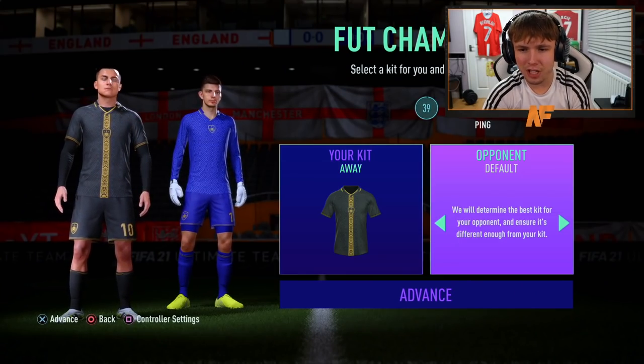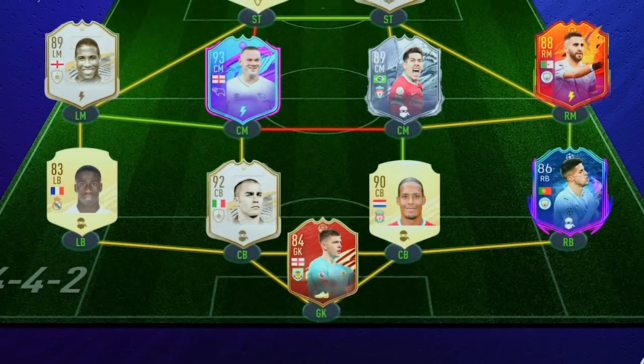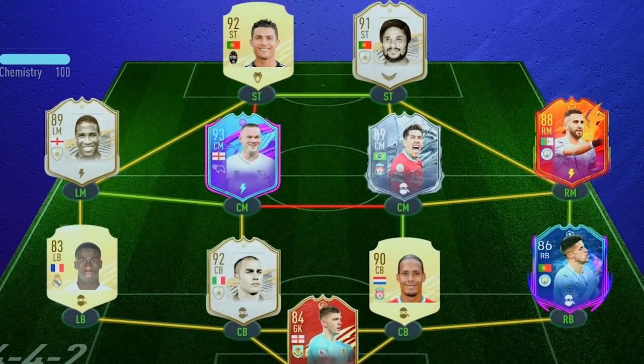We have found ourselves an opponent and their team is a pretty good one. He's got Popey Gold, Cancelo, Van Dijk, Califaro, Mendy, John Barnes, Rooney, Firmino, Mahrez, Eusebio, and Cristiano Ronaldo. Pretty similar teams — I'd say mine is maybe a little bit better actually. So it's going to be a tough test. Let's get into the game and see what we can do.